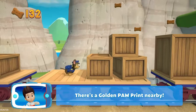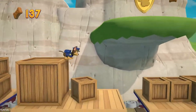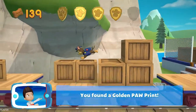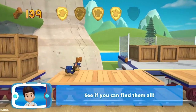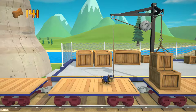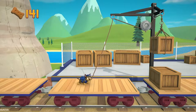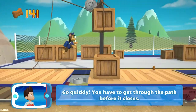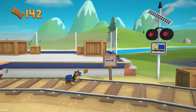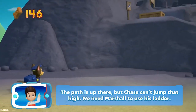There's a golden paw print nearby! You found a golden paw print — see if you can find them all! You've got the pup treats! Go quickly — you have to get through the path before it closes!